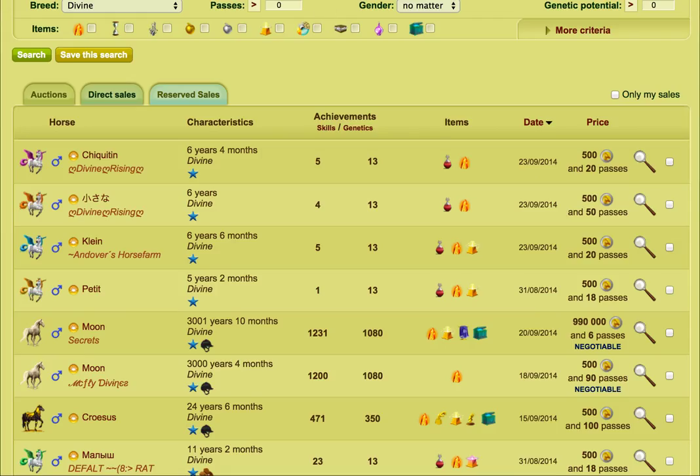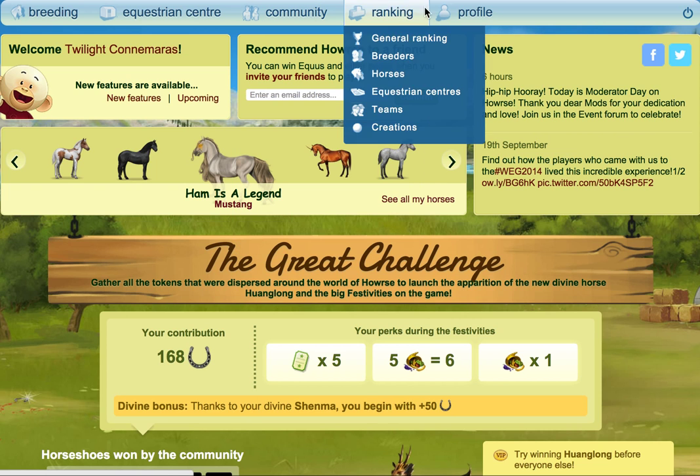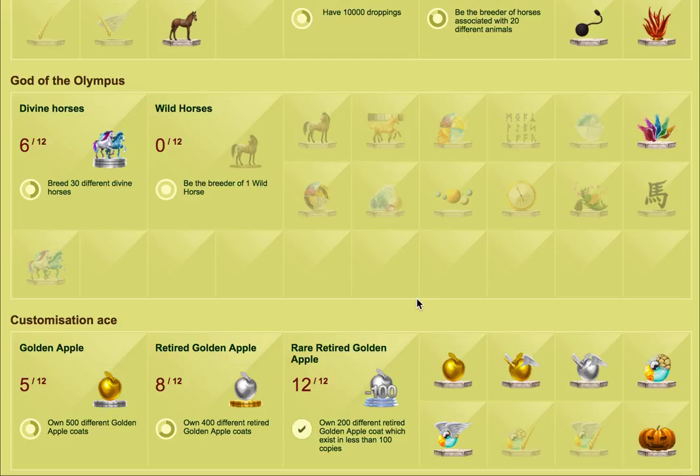It's just a case of really spending time. If you think you can get a really cheap divine, good on you, but the fact of the matter is if you want to get a divine, you're going to have to spend time and put in effort. Divines don't come easy — I learned that when I played on International years ago. I worked very, very hard and couldn't get a divine for a long, long time. Then they did a promotion where if you bought a horse board game, they'd give you a Snow, and that's how I got my Snow.